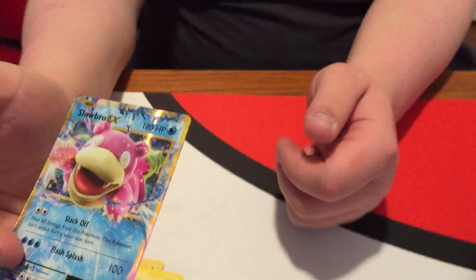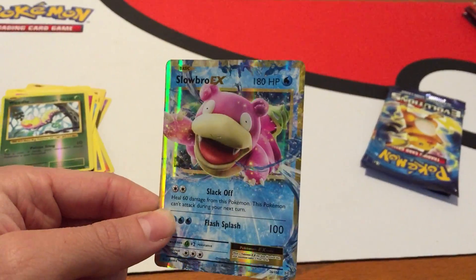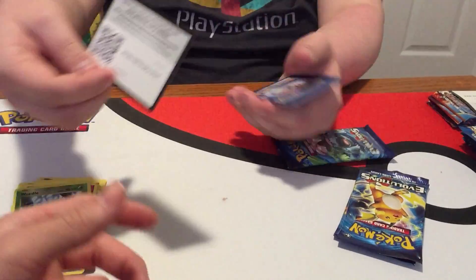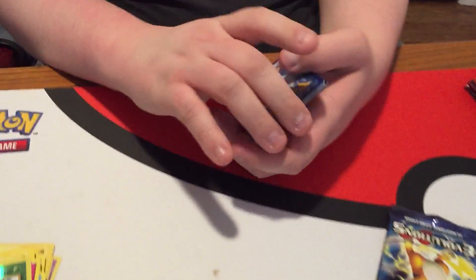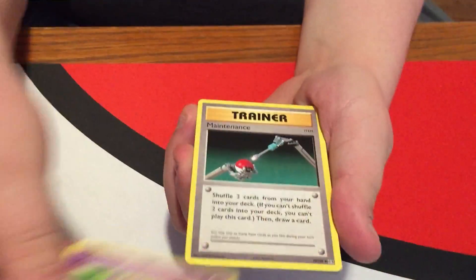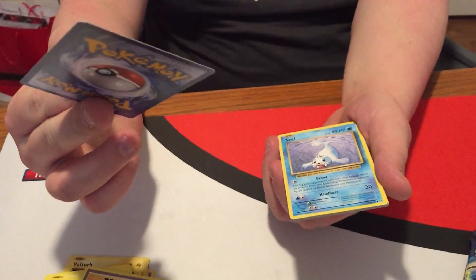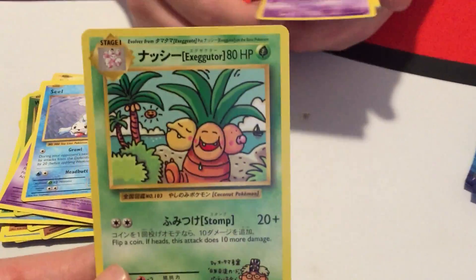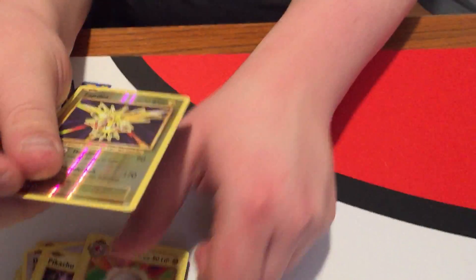Slowbro — neat. All right, secret rare! First time we've ever pulled that out of here. It's an Exeggutor. I'm still going in the back but it's no big deal.